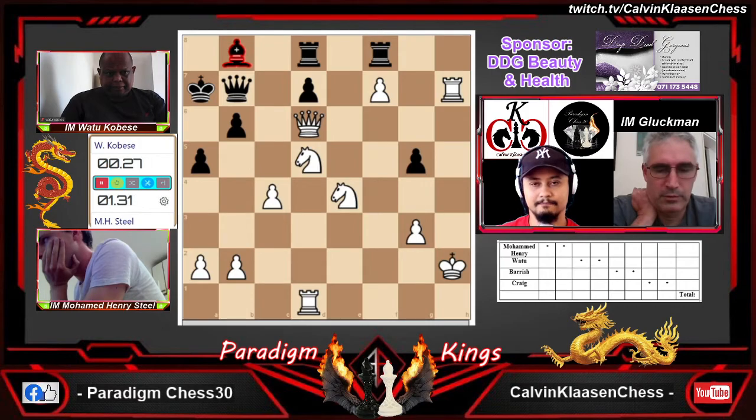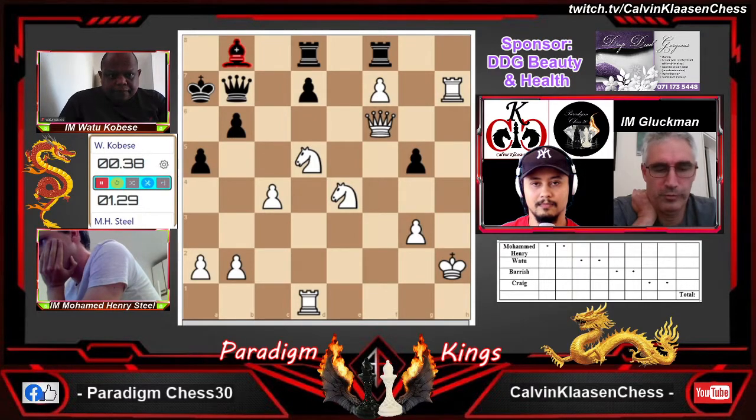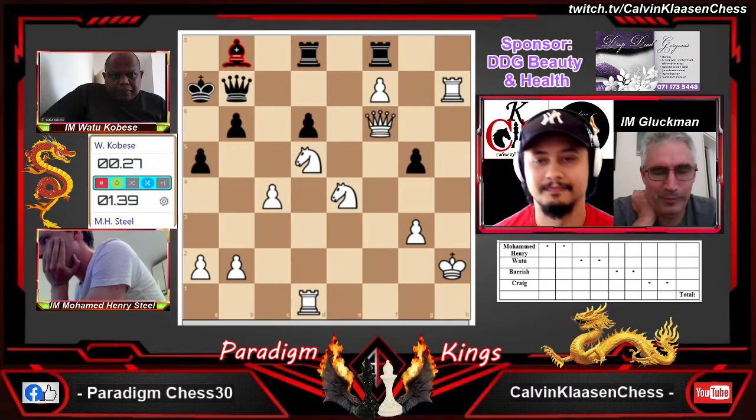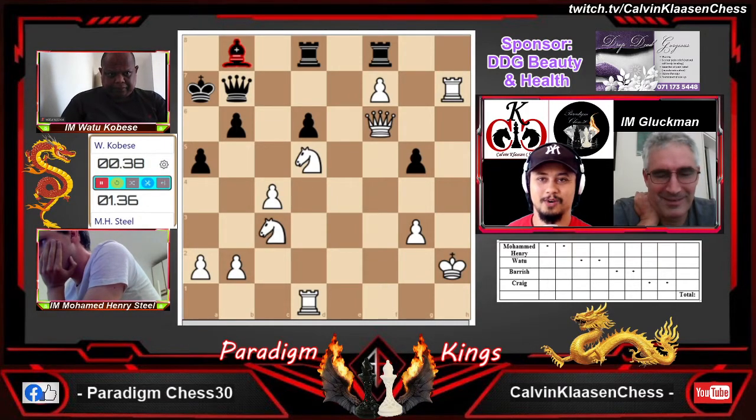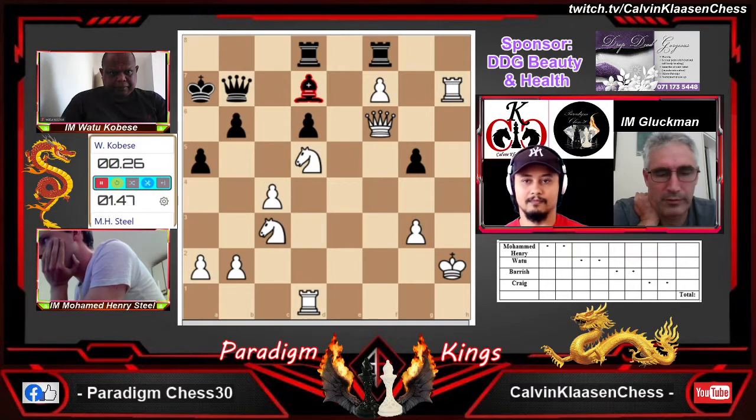That knight on f2 should be itching to join. Henry opting for knight e4 instead — g5 is hanging. Maybe knight to c3 and b5 is also possible. Bungie also saying knight e4, knight c3, knight b5 — that looks very dangerous. There's just no counterplay. Dragon to b8. Queen f6. Black is almost stuck, running out of moves. The move that springs to mind is rook h6 — but that's why Watu played d6 just blocking that. Henry immediately jumping to c3 with his knight — so knight b5 is in the air.